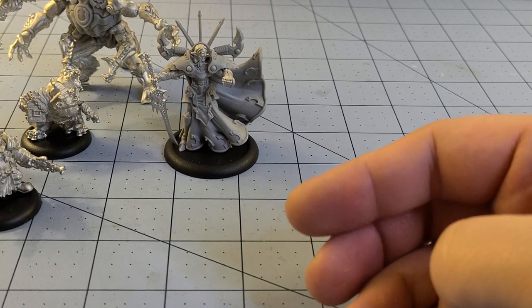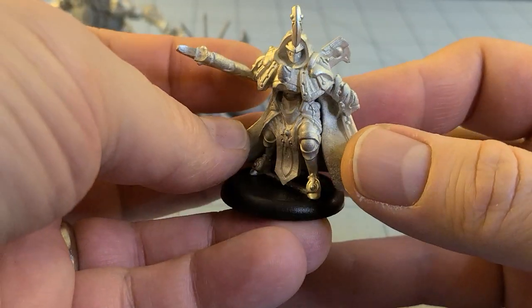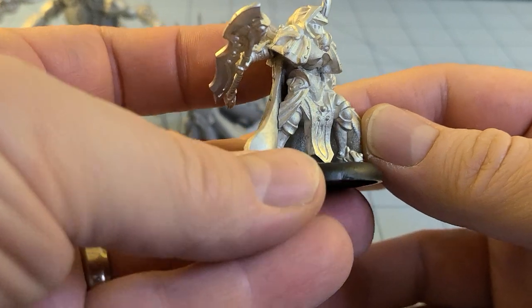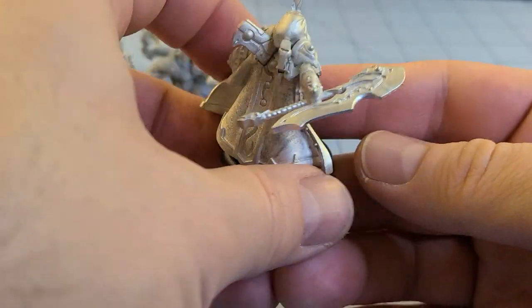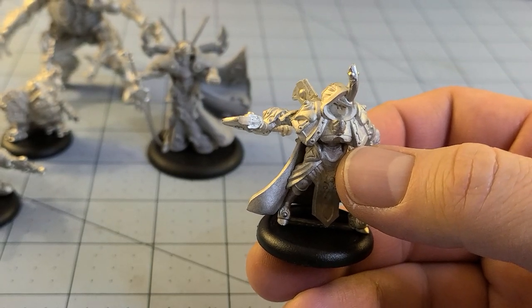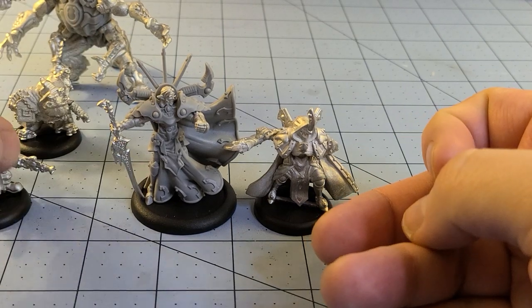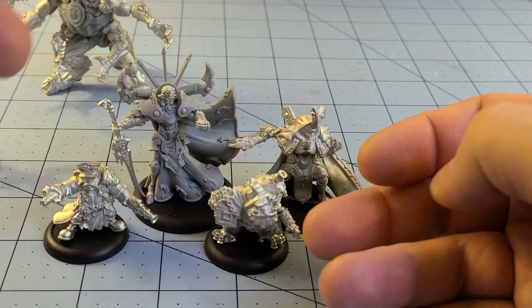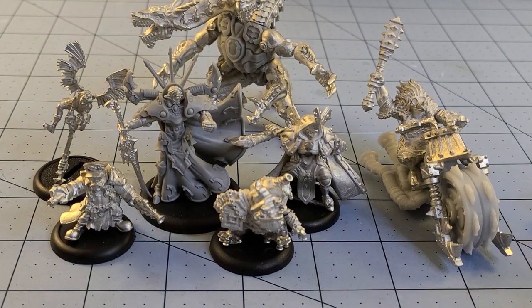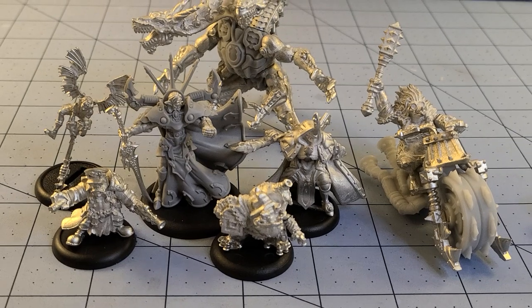Speaking of models to use for Stargrave or for Warmaachine, we have Falkir the Merciless from Retribution. I love House Elowir guys with their crazy hardcore heavily armored high-tech looking gear, and he's got that big cool-looking axe. I have no idea how I'm going to paint that cloak or his armor. I want to say the Elowir stuff was different colors than the rest of the Retribution, which is entirely debatable. He does fit on a 30 millimeter base. I haven't played a game of Warmaachine in years but I love the models — they're just a lot of fun.